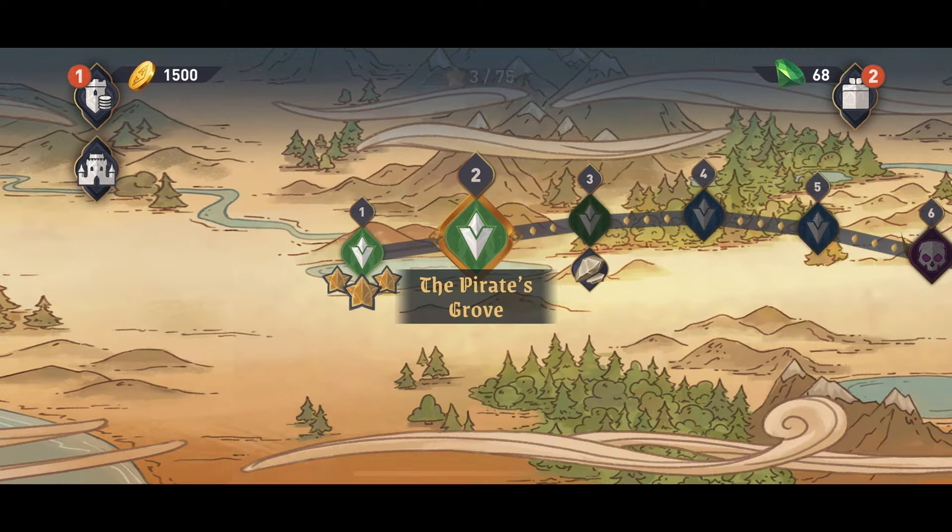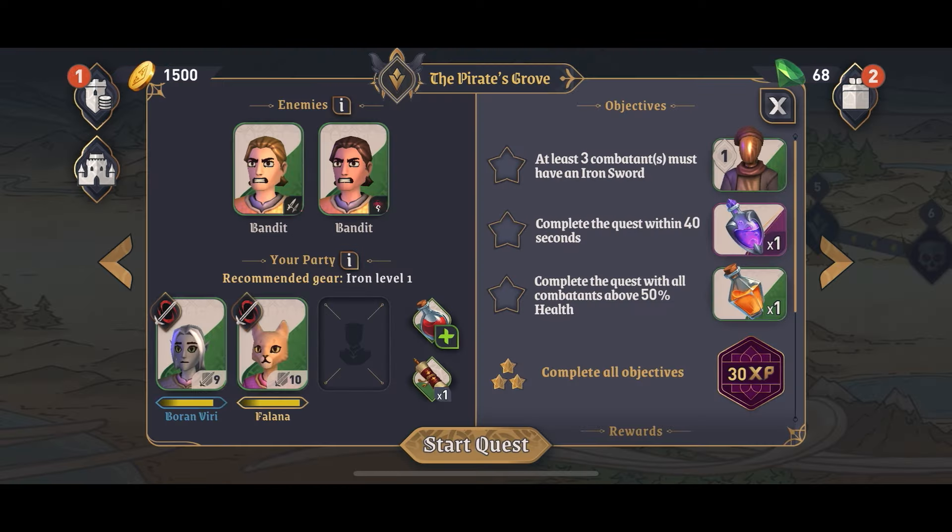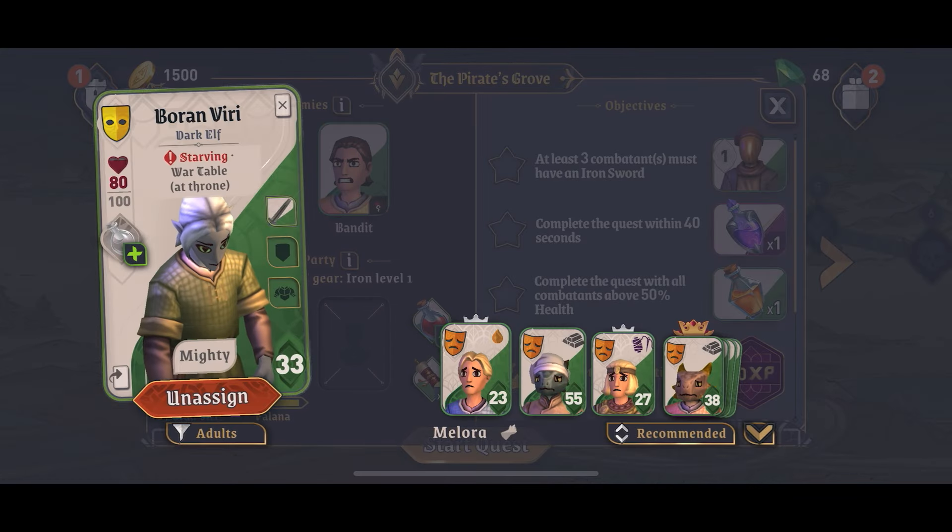The war table allows you to go to the map, which is pretty much just a series of battles. So here we're taking battle number two. You can see the enemies on the screen and also your party at the bottom. You have your objectives on the right, and the better you do, the more goodies you're going to make.